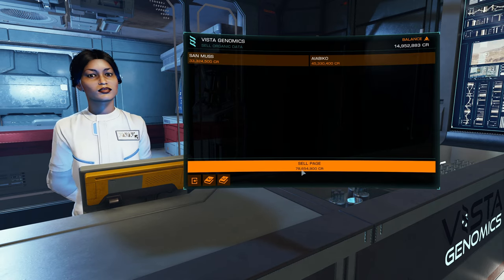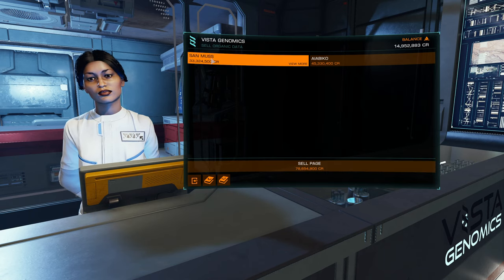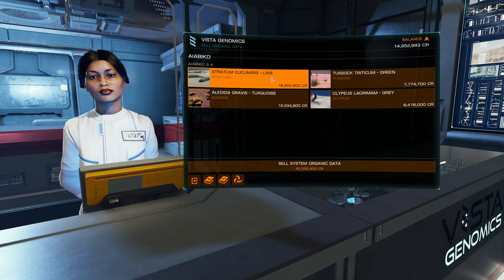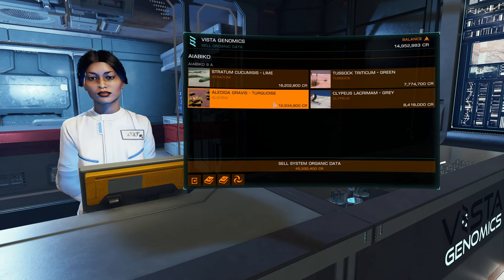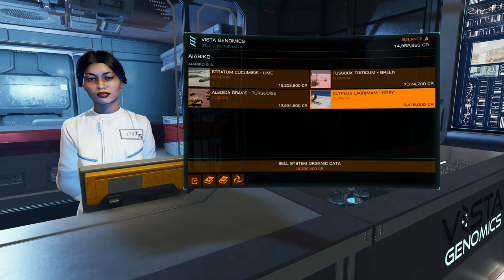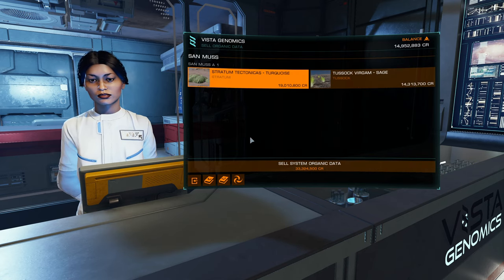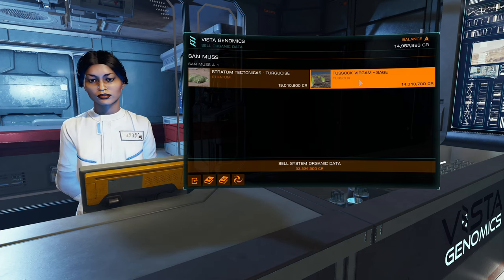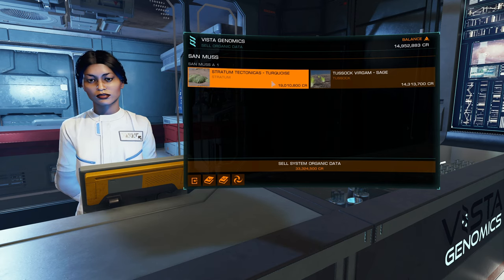My balance is $14.9 million. I can sell the page for $78 million — $78 million, $600,000 if you're counting pennies. Eabiko was the planet I was just on. There's the Stratum Sucumus — $16.2 million. The Alito Gravis was only $12.9 million, and it promised $16.7 million — so these values do change from time to time, but that's still good. The Tussock was $7.7 million and the other was $8.4 million. Not bad. Then the other planet, Sanmus — it took forever to find stuff. The Tussock wasn't on the list at all. The Stratum Tectonic was supposed to be worth $16.7 million but was actually worth $19 million — because the game felt sorry for me.